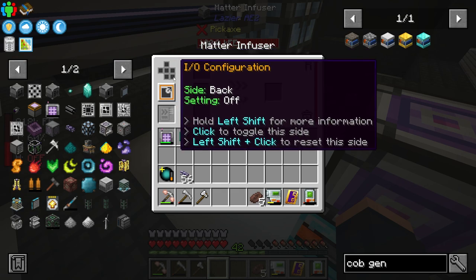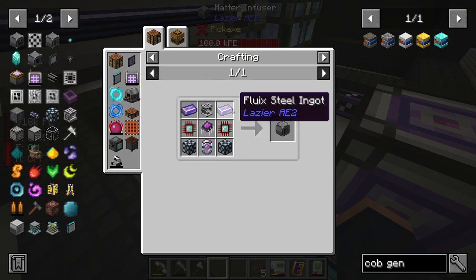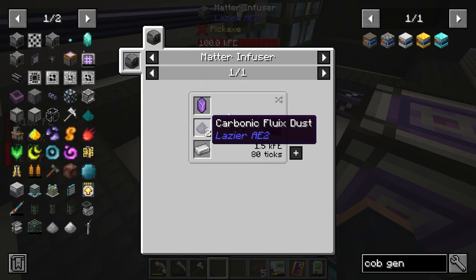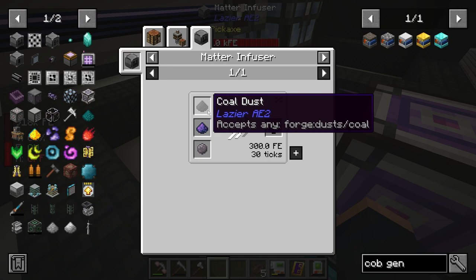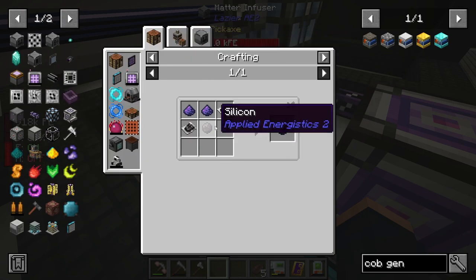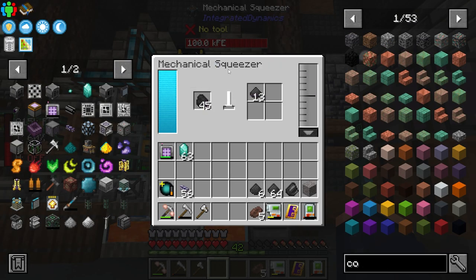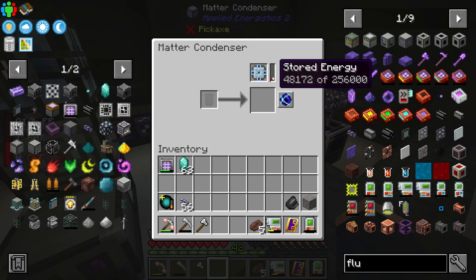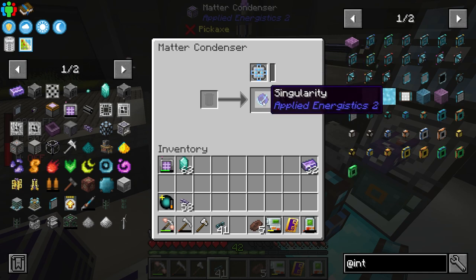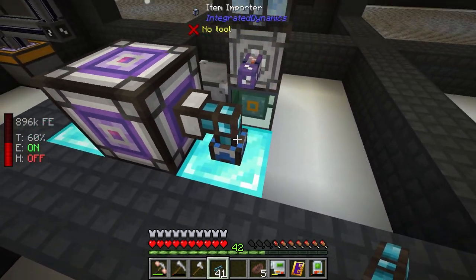There we go — our first machine from Lazier AE2. For some reason this requires FE instead of the AE2 power system. I need all the components together, and it turns out the best way to crush coal is inside the mechanical squeezer. We're very close on the singularity — boom, right there, singularity! I sped this up by adding two more cobblestone generators and using logic cables, which are the fastest cables I have available.